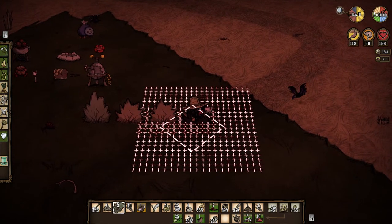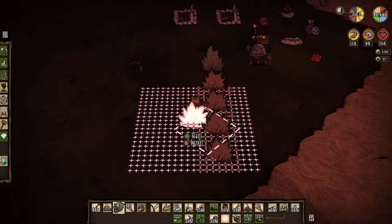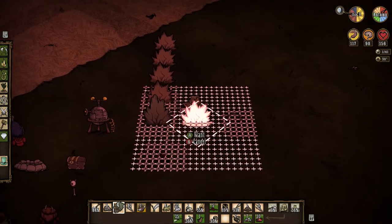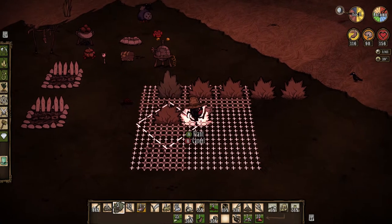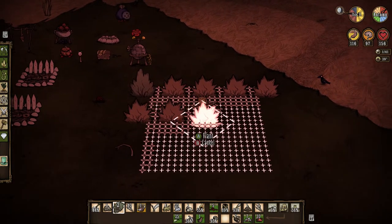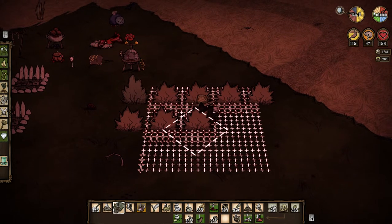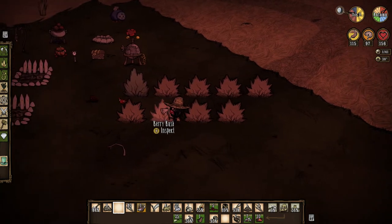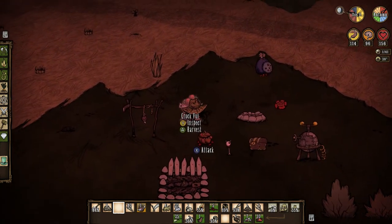This is where that geo-placement comes into play. Rotating. I get a couple rows of berry bushes. I picked up about 18, so that would be 9. I have almost 20 that I can put down. I'm not sure exactly how much rot I have at the moment.